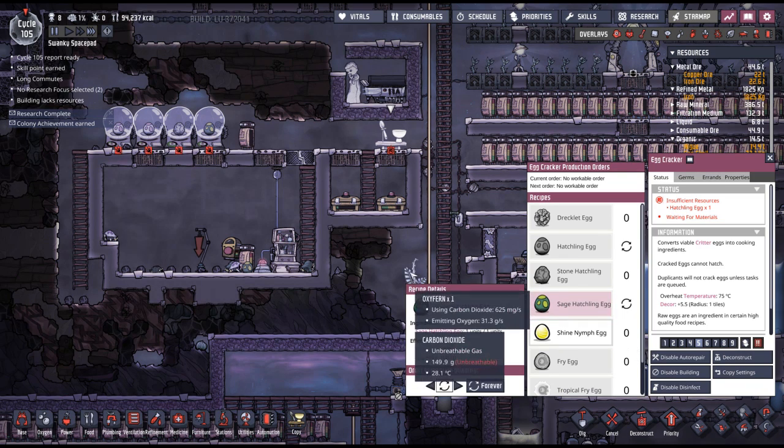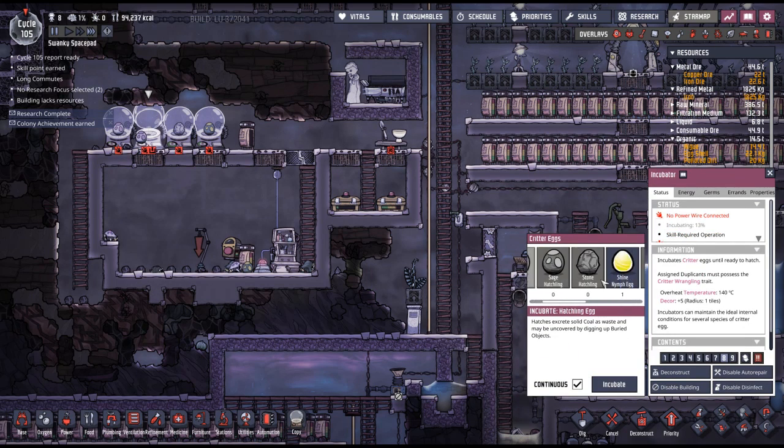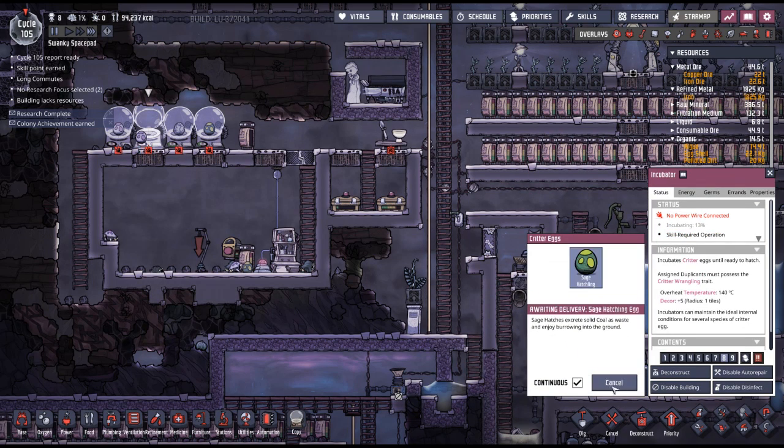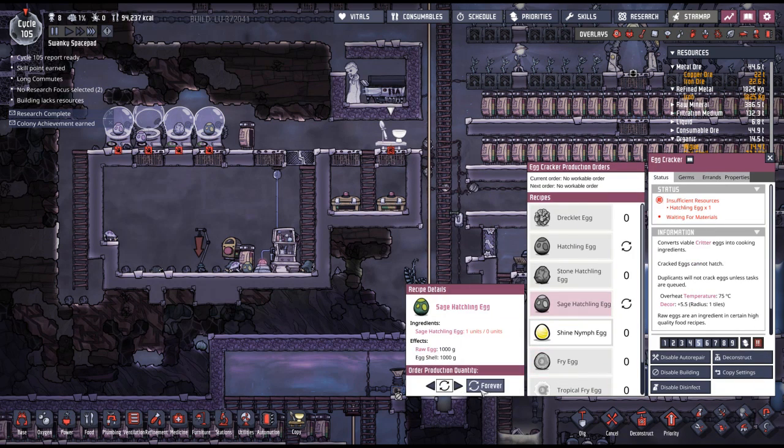Do we want to crack all the sage hatchling eggs? I want to remove this and actually incubate the sage hatchling eggs.